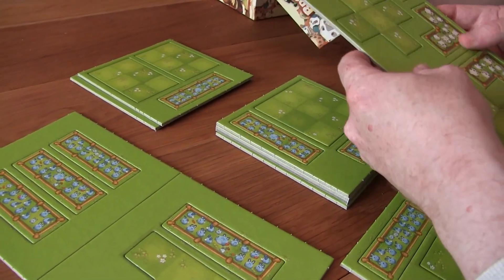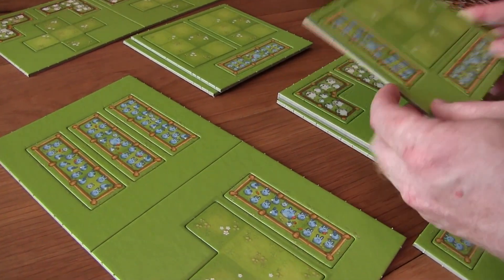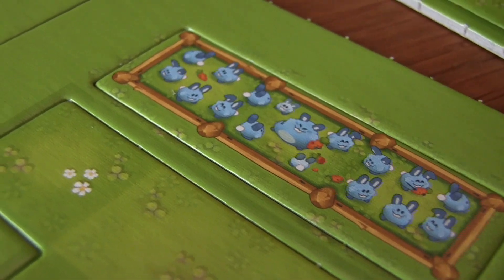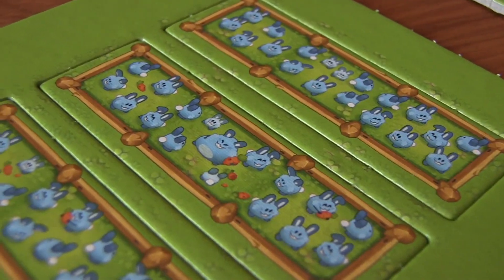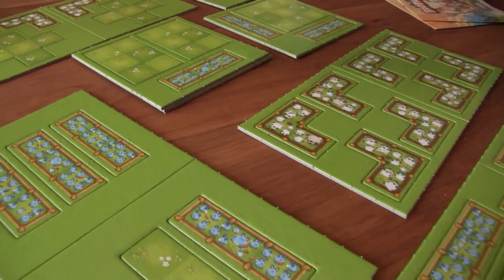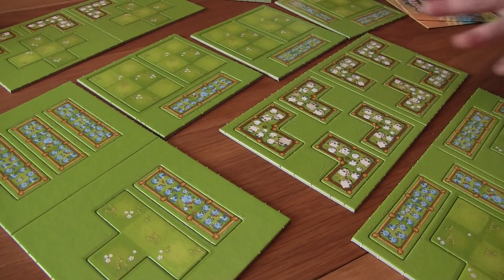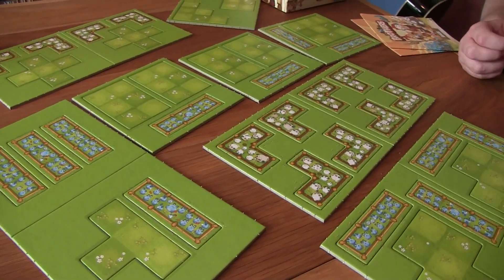Two brothers are arguing over a meadow where they must build pens for their livestock. As you can see in some of these tiles, we've got some livestock. Play as one of the brothers, be clever, and place more pens than your opponents. So that's the idea of the game. All this makes a lot of sense now — this is all your livestock and your floor pieces. So let's get popping these out then.